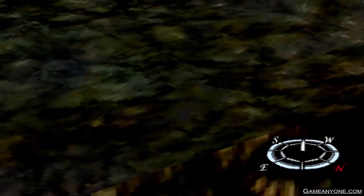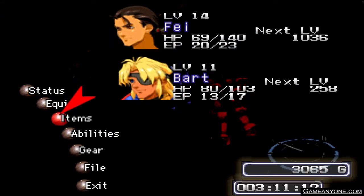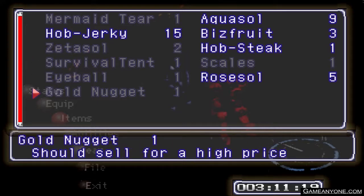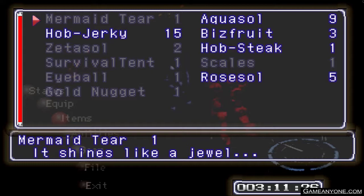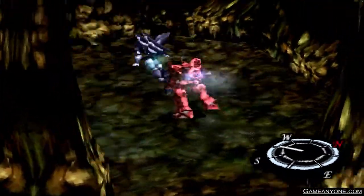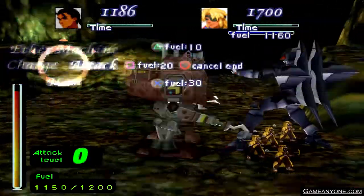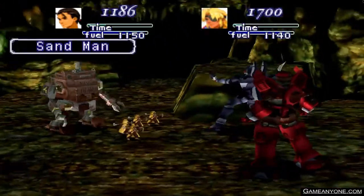Where was that thing? Camera, there it is. Gold nugget — ooh, there it is at the bottom. It should sell for a high price, same thing with the eyeballs and the scales. Mermaid's Tear — shines like a jewel. Maybe I shouldn't sell the Mermaid's Tear; I might be able to, but I'd rather keep it. I mean, it's a freaking Mermaid's Tear. Why would you sell something like that? Unless it's just a name and not literally a Mermaid's Tear — which may be the case, because that sounds a bit silly.